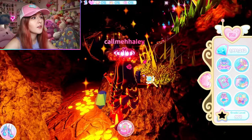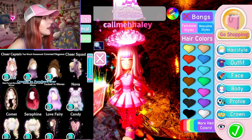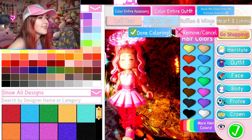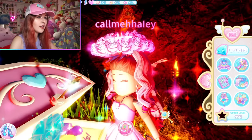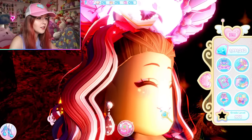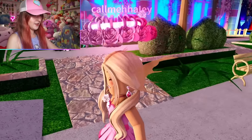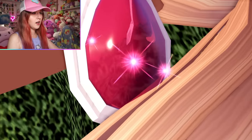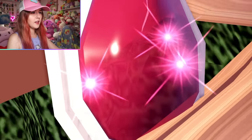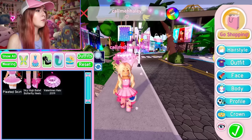I'm going to try the earrings on since I haven't seen anyone wear them yet. I'll stand in the light and put up a hairstyle so I can see my ears. There we go — these are really cute earrings! I changed the colors: the setting is white, one part is light pink, another is dark pink, and they're kind of translucent — you can see through them a little — glossy with sparkles.